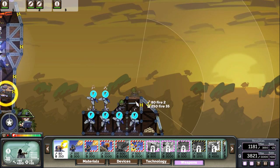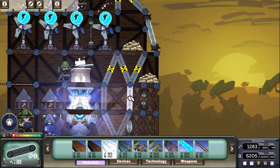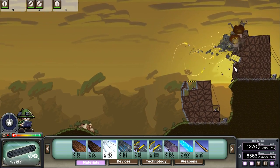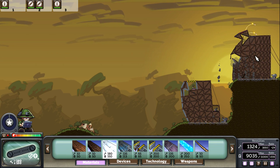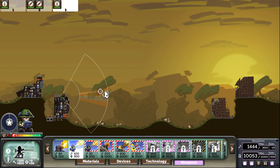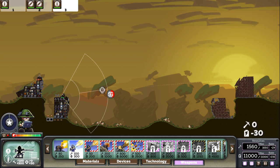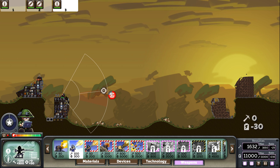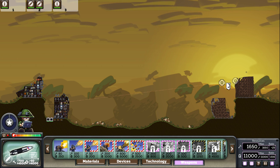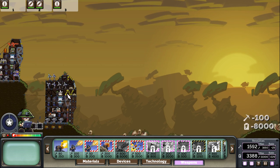That should deal some damage — is it enough to get rid of the weapon? This weapon is way in the back. Maybe we can snipe it. It's a hit on something — either the gun or a turbine. We're not going to be able to get rid of it because it's got repair bays attached. He's going to have that defended long before we can finish it off.